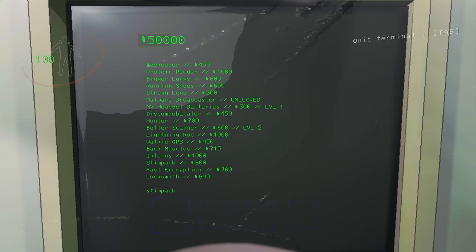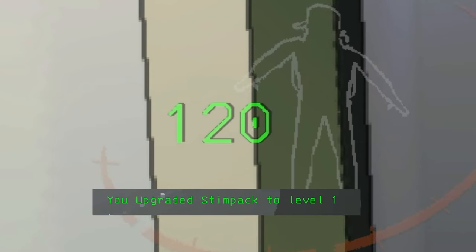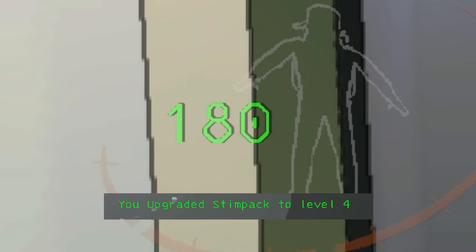The Stimpak. This item increases your maximum HP by 20 points per level. In total you can upgrade it four times, meaning you can have a max HP of 180.